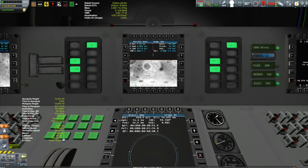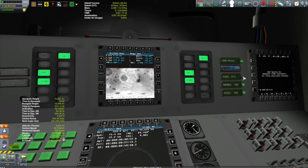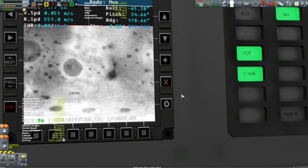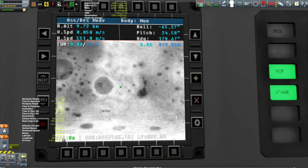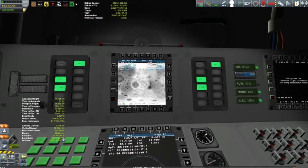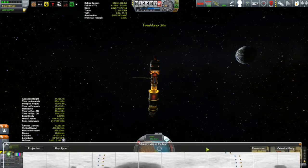EVA reports over all the different biomes on the moon. We put them out there last episode, and in this episode we're going to be getting them back, but they still have a few more biomes to collect EVA reports over. That's not going to be happening for a while yet — it's going to take a while for the moon to rotate enough to get us over the biomes that we want.